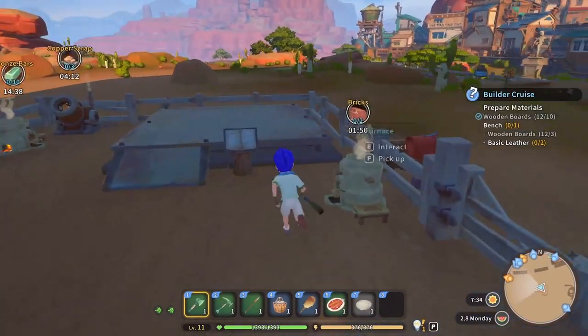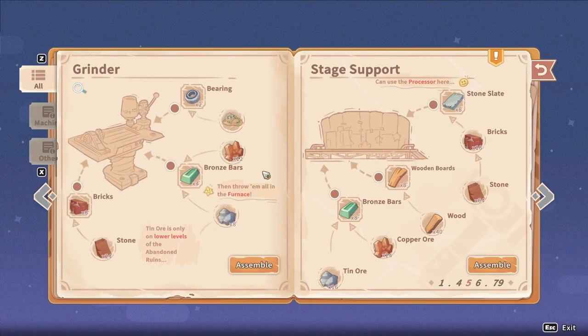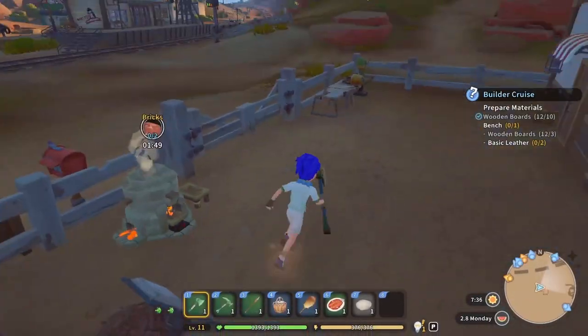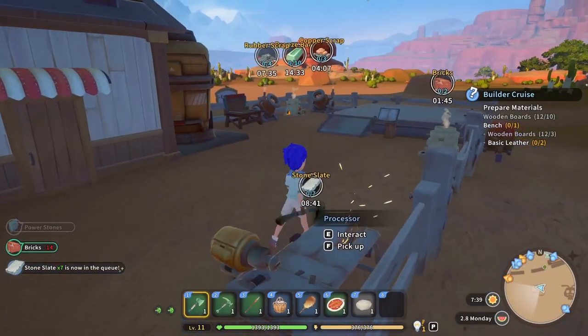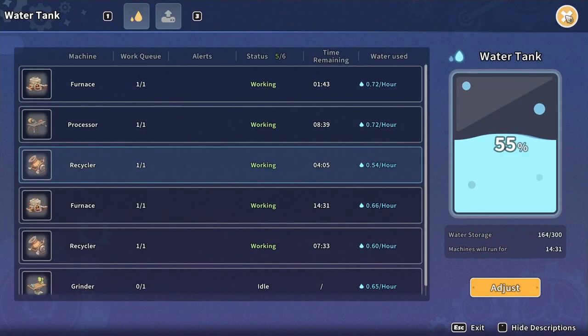Hold up, back it up — I'm confusing myself. Stage support needs eight wooden boards, so we need 18 total. We also need eight stone slates. Let's get those started — those are made here. I need seven since I already have one. How long is that going to take? Quite a while, but that's fine. So how much water do we have? All kinds of water — I did buy a bunch of water yesterday.